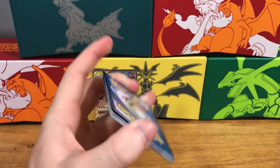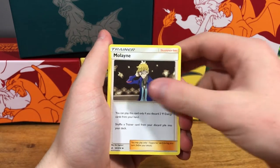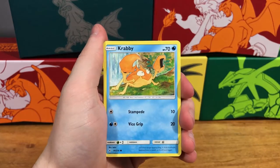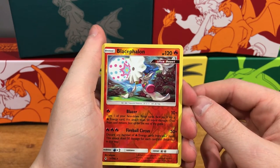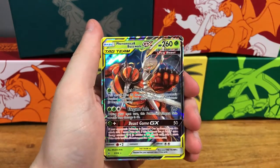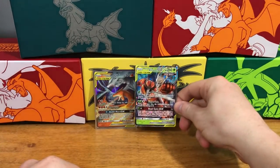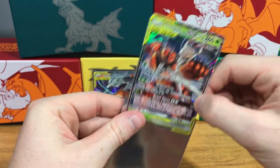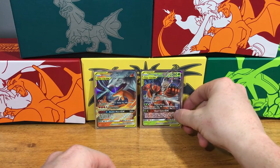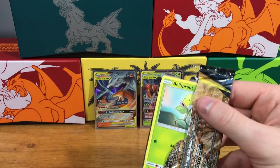Code card. Here we go. Energy, Pokegear, Meltan, Giovanni, Lickitung, Venonat, Spiro, Jigglypuff, Krabby. This is a really nice Reverse Holo to get — Blissey. But this is really good for a fire deck. And a Pheromosa and Buzzwole GX tag team! This is awesome, another great pull — two tag team cards. Buzzwole is an awesome card, an awesome Pokemon. Just a big bug on steroids. Pheromosa is cool too, but Buzzwole is definitely way cooler.